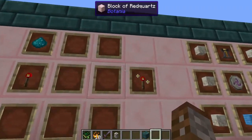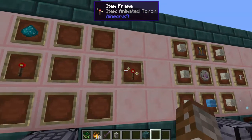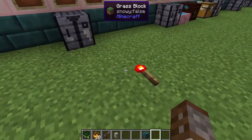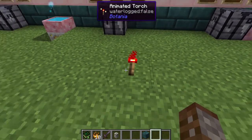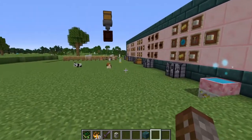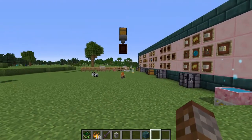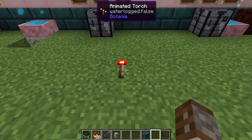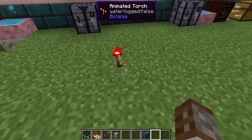Something that works well in conjunction with the hourglass is the Animated Torch. The Animated Torch is made using redstone and a piece of mana powder, and it's basically a way of sending redstone in a sort of rotational ticking standard. You can have this switch directions with a burst of mana, but I prefer to use it with a mana hourglass. By default when you place it down it will flip 180 degrees, but it can be changed with the Wand of the Forest.